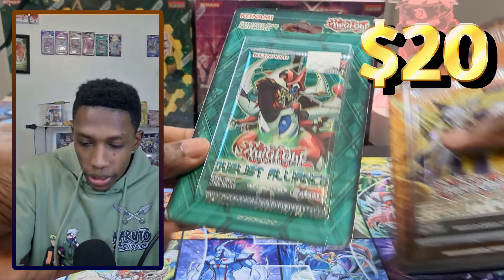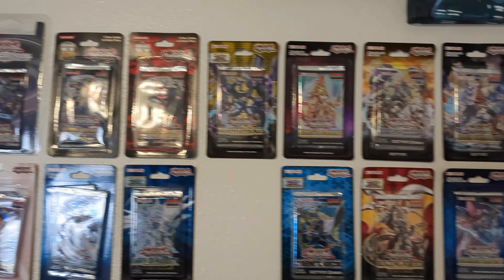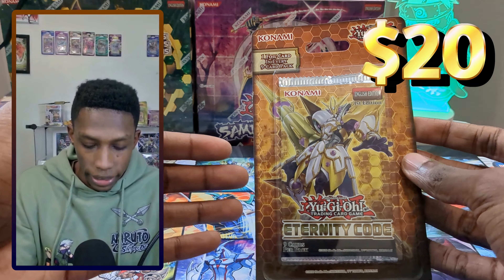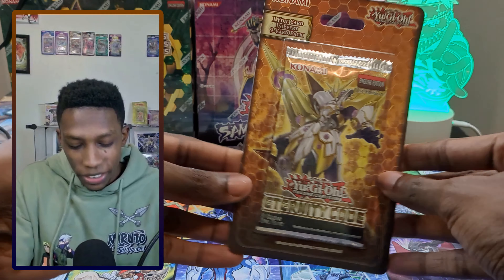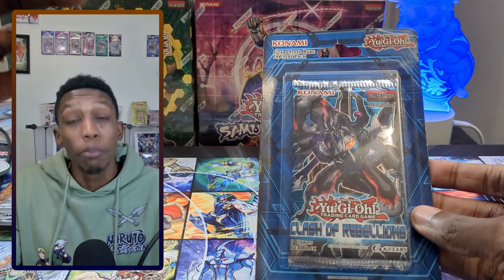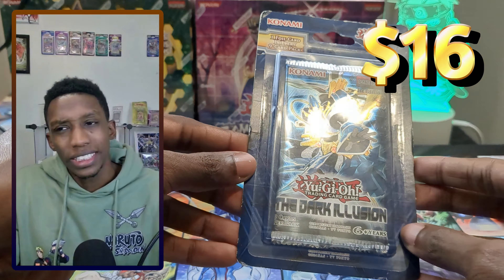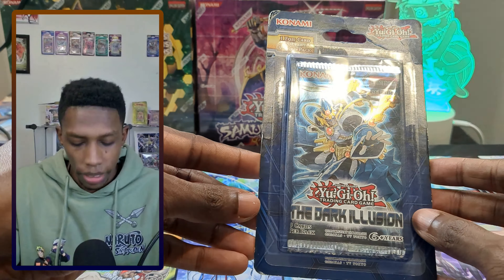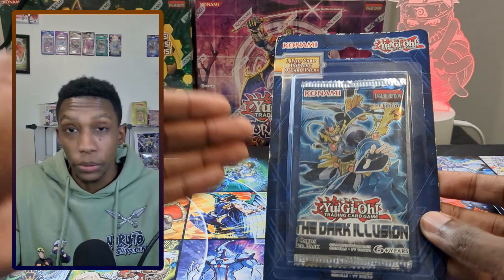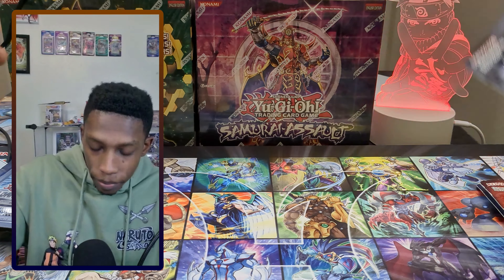We have first edition Duels Alliance — I'm working on a blister wall of all first edition blisters before they switch to the paperback ones. Got Eternity Code — you can get Access Code Talker from it, which should have been a starlight. We have Clash of Rebellion, which is getting really rare — it's like $22 plus just for one blister, and booster boxes are going for upwards of $900 first edition. Dark Illusions have come down, maybe $180 to $200 for a booster box, but you really can't find the blisters anywhere.